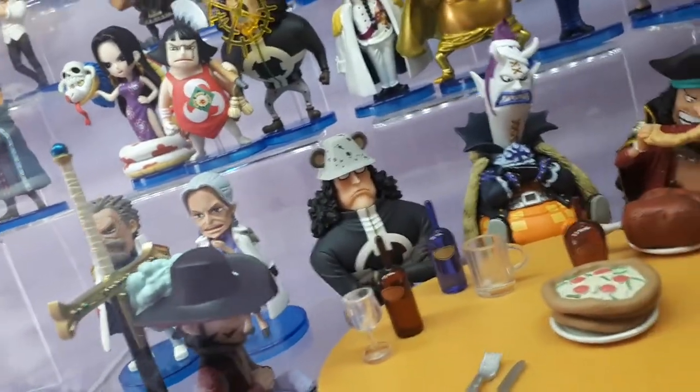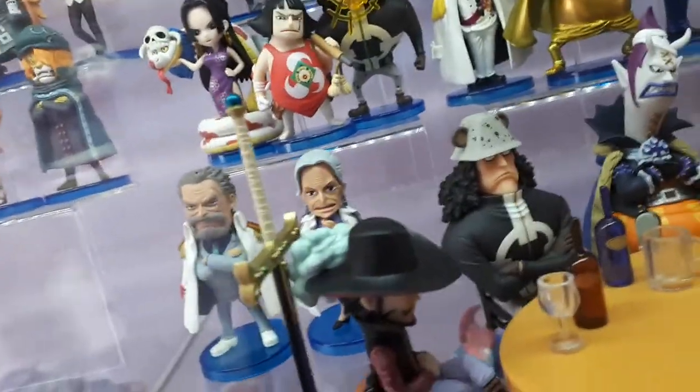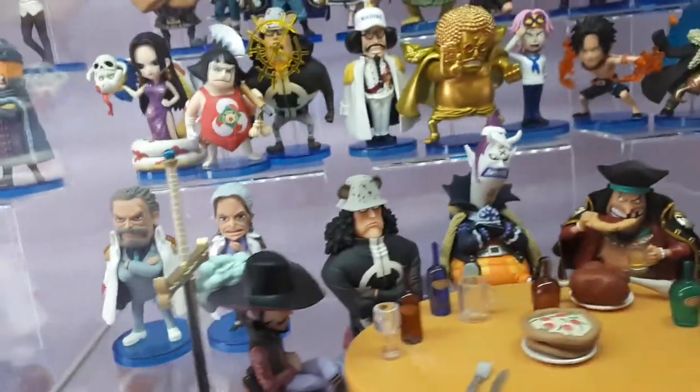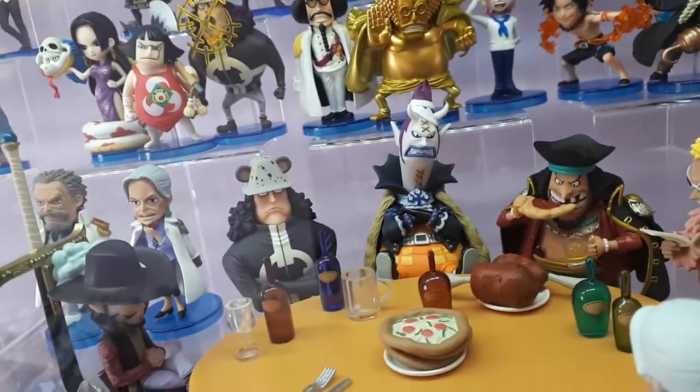Then we've got Bartolomeo Kuma, arms folded and not looking too happy — look at that grumpy face. The paint detail on his hat is great and I love the finish on the hair, sitting on the chair there. Pretty cool, definitely one of my favorites. In the middle you've got Gecko Moria.